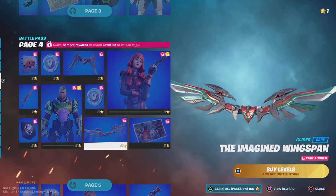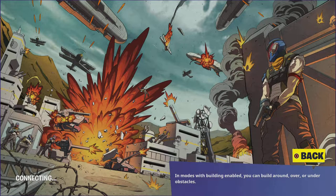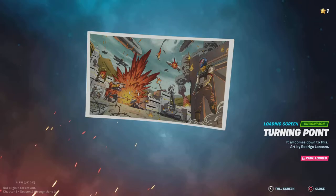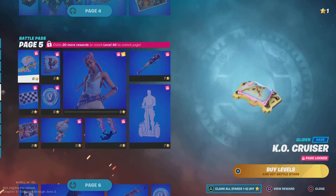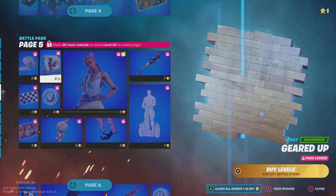The Imagined Pull — this is an amazing glider. What is this? Turning Point — okay, this is when the battle happened. We got the KO Cruiser — not a cool glider.